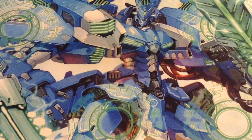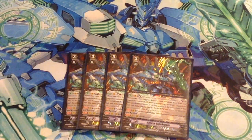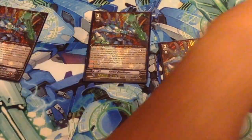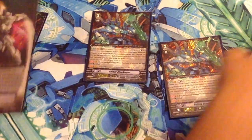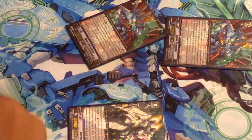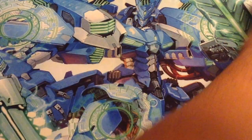Next for the boss card - Galaxy Blau. Counter-Blast 2: when an attack made by your Vanguard or rearguard with Blau in the name hits, discard two cards, and restand the Vanguard and the booster. It's a Limit Break effect, but with the Limit Break enabler it allows us to get the effect off early. Attack with a Blau, it doesn't hit. Attack with another Blau, it doesn't hit. Attack with this one - if it hits, they just have to have Blau in their name. That's why most of the Grade 2s and 3s in this deck are Blau.